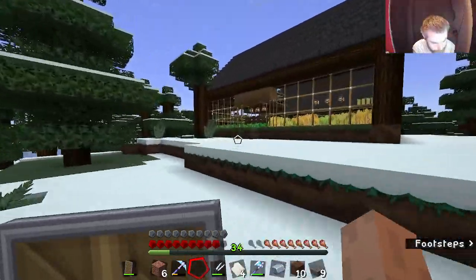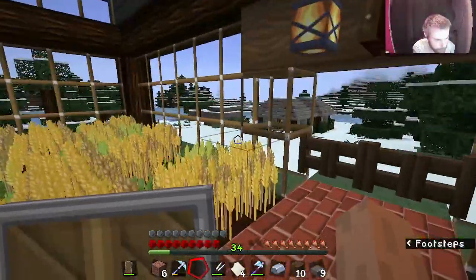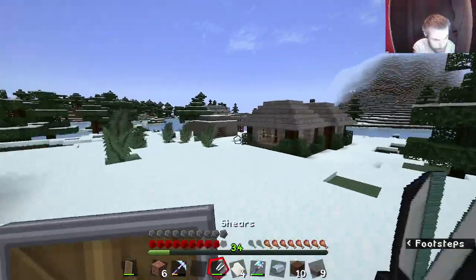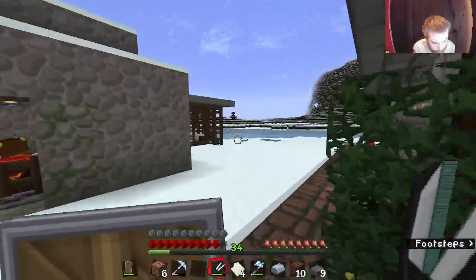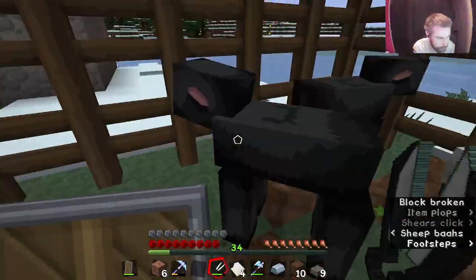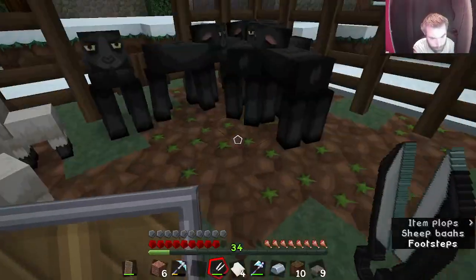Let's see - my wheat is nearly done, sugarcane's low. We've got 24 wool. Let's see how the sheep are doing and we'll get some more. We've now got 28 wool... there we have it, we've got 30 wool.